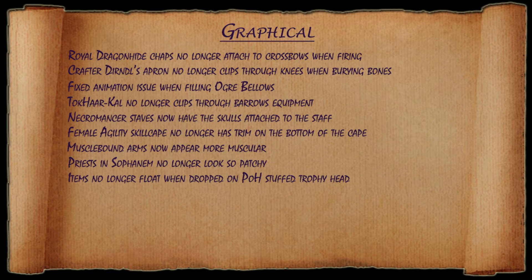They fixed an animation issue when filling the ogre bellows. The Tooker Call no longer clips through Barrow's equipment. Necromancer staves now have the skulls attached to the staff. The Female Agility Skill Cape no longer has trim on the bottom of the cape. Muscle bound arms now appear more muscular. And finally, under Graphical this week, items no longer float if dropped on top of a player owned house stuffed trophy head.